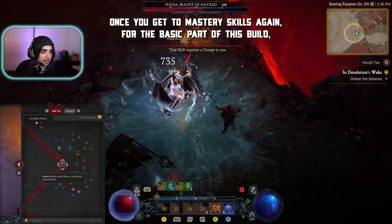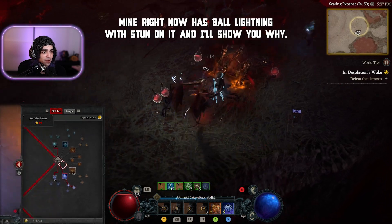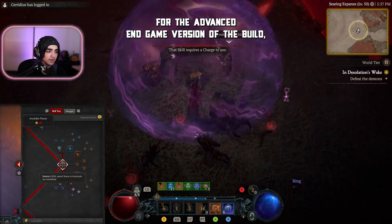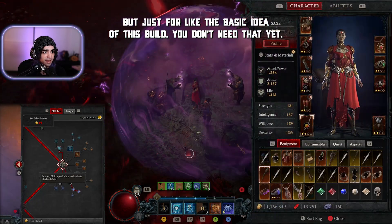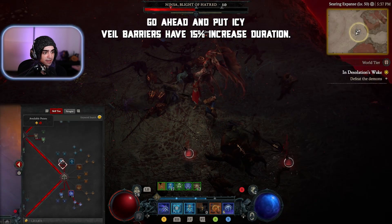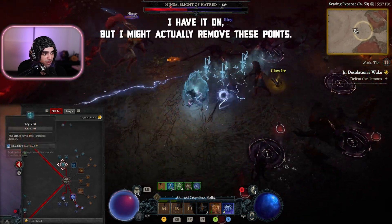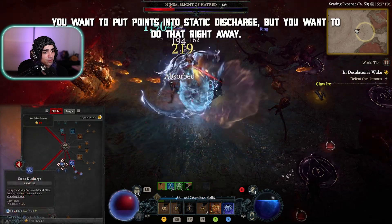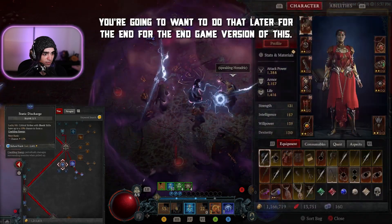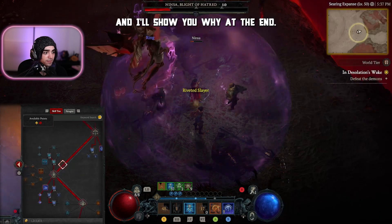Once you get some Mastery skills, for the basic part of this build you could ignore them. Mine right now has Ball Lightning with Stun on it — that's for the advanced endgame version of the build, you don't need that yet. Go ahead and put in Icy Veil — barriers have 15% increased duration. I honestly don't know if that's worth it since 15% of two seconds is basically nothing, but I have it on. You want to put points into Static Discharge later for the endgame version. Take Unstable Currents all the way to the end.